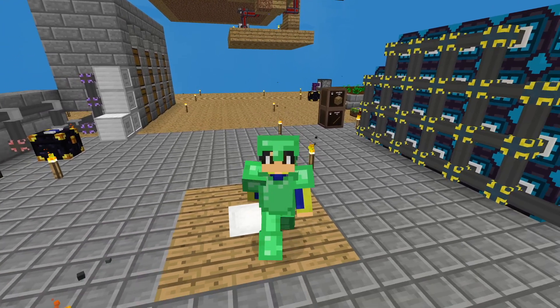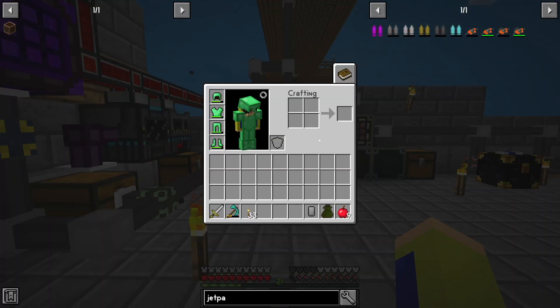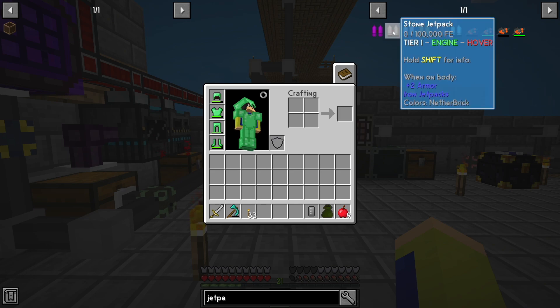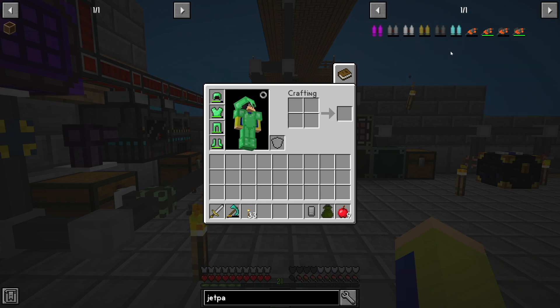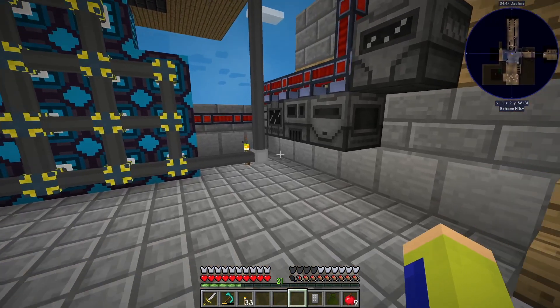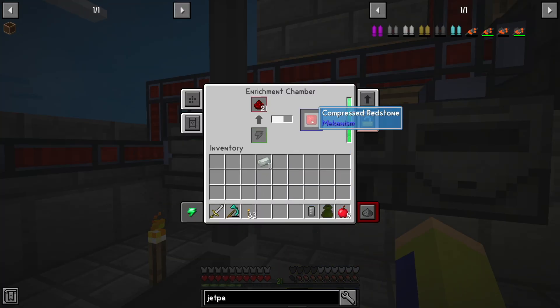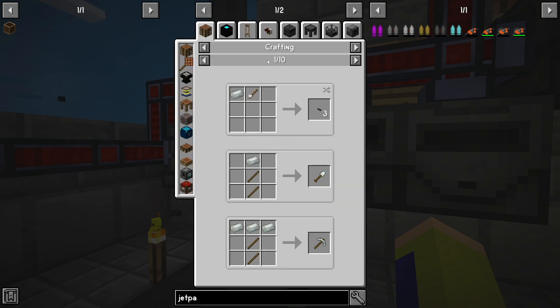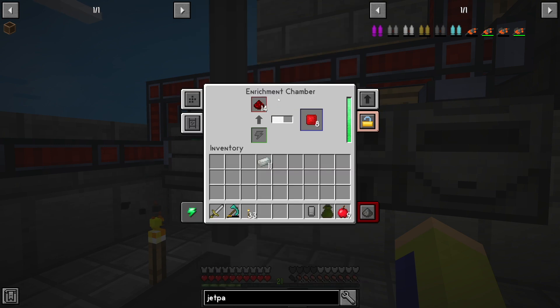The first thing I want to get done is some sort of flight, and for right now I just want to make a jetpack. I see there's actually a jetpack in the mod pack, so we're gonna do this first. Some materials we're going to need are compressed redstone, and we also need to make some invar plates. Both of these are done in the enrichment chamber.